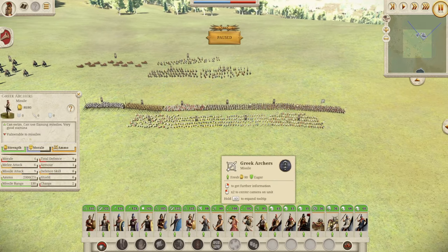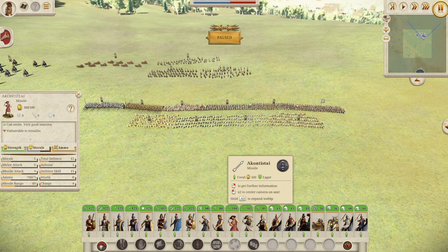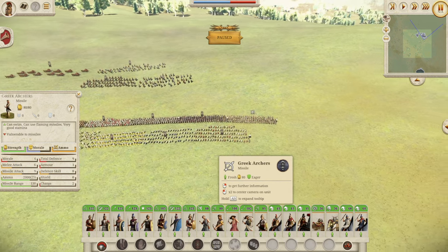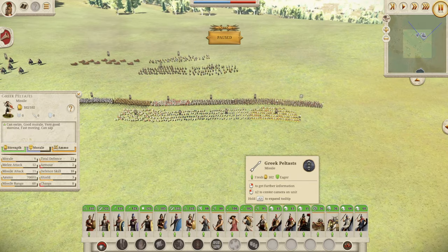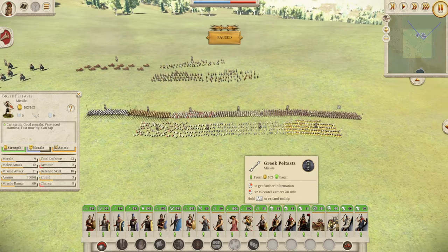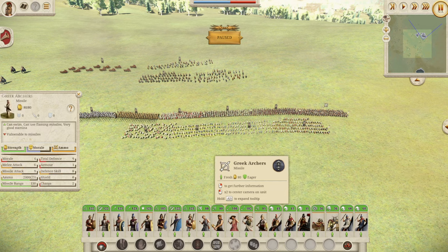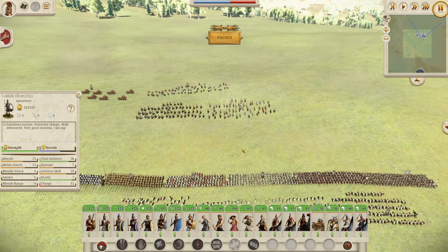You get your standard Slingers and Peltasts — all pretty decent. I'd say the best option here is the Greek Archers. The Greek Peltasts are a good unit, but personally I don't enjoy using javelin units, so I would go for the Greek Archers every time.